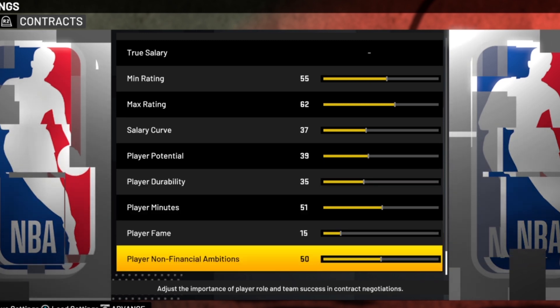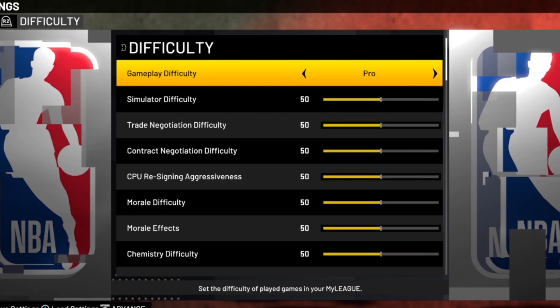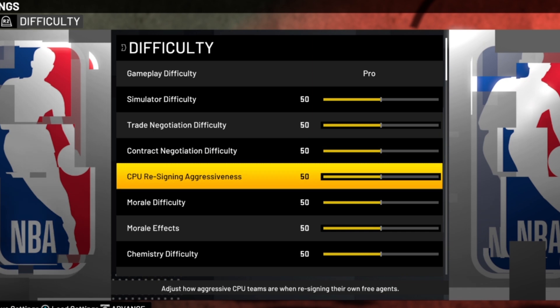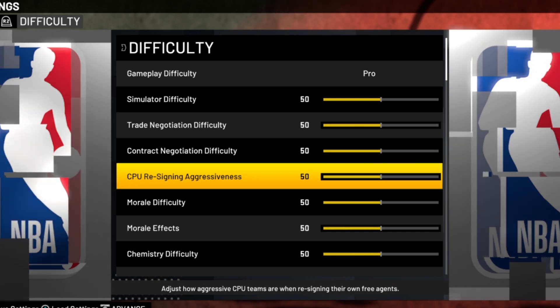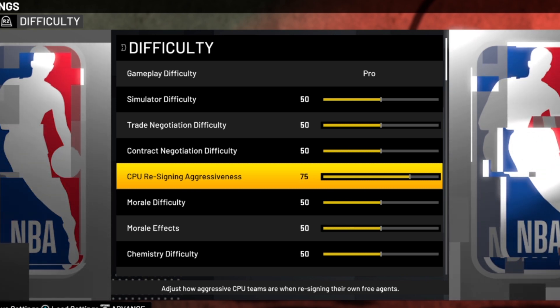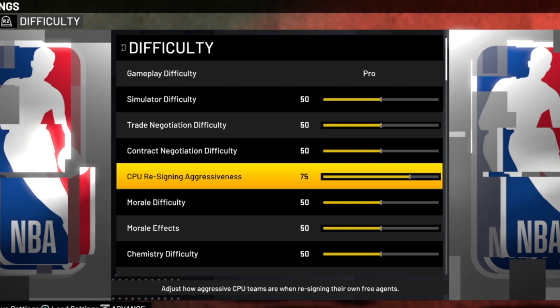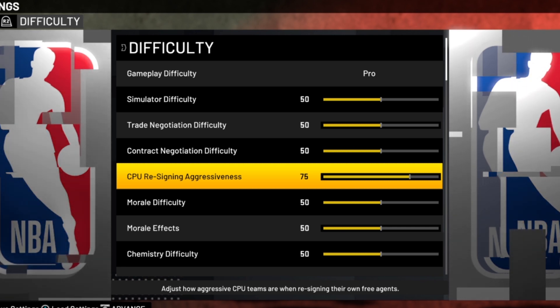Now I'm going to come over to the difficulty category because there are two contract-related sliders there. The first one is CPU resigning aggressiveness — we went over this in the last video. We put it at 75 and we're still good with it there, that's still the best place to put it. If you didn't see that video I'll put the link in the description — it's really important for player movement and has everything you want to know on this slider.